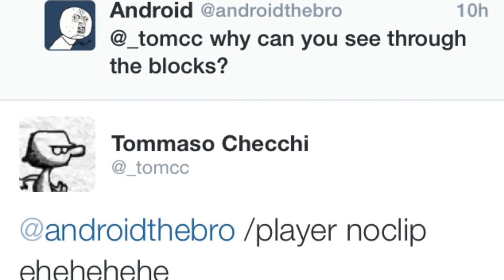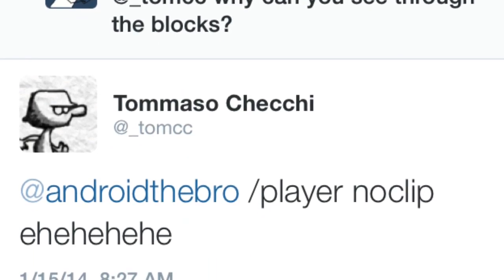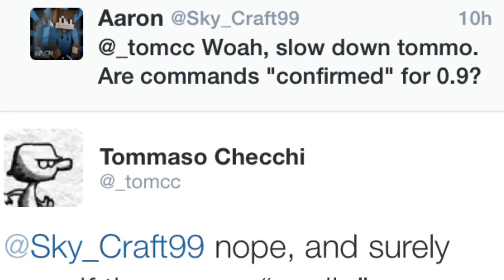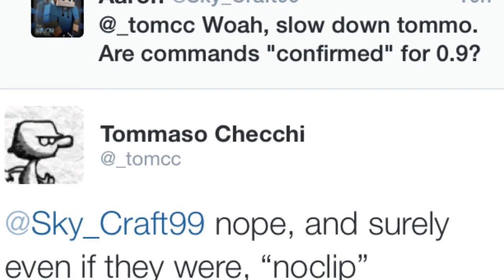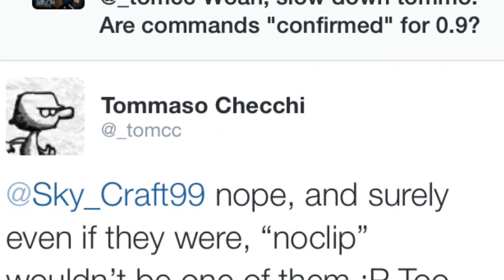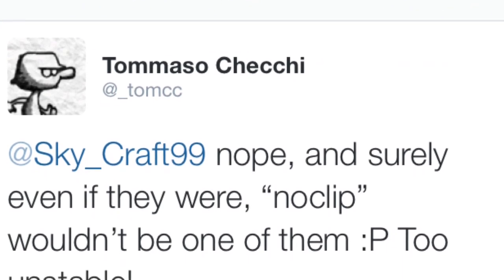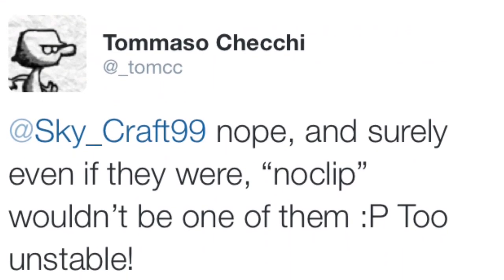Someone asks why you can see through blocks, and he says because of the command '/player noclip.' With this being said, people started asking if commands will be added in the next update. He says no, and surely player noclip wouldn't be one of them — it's too unstable. So commands still aren't going to be in 0.9.0. It's unfortunate, and a lot of people want commands, but they're definitely not coming because they're still too unstable.